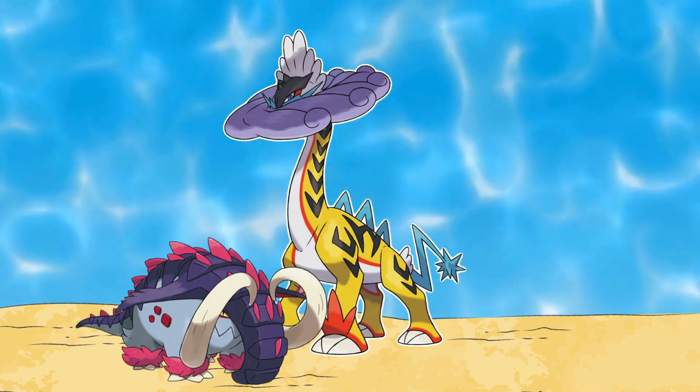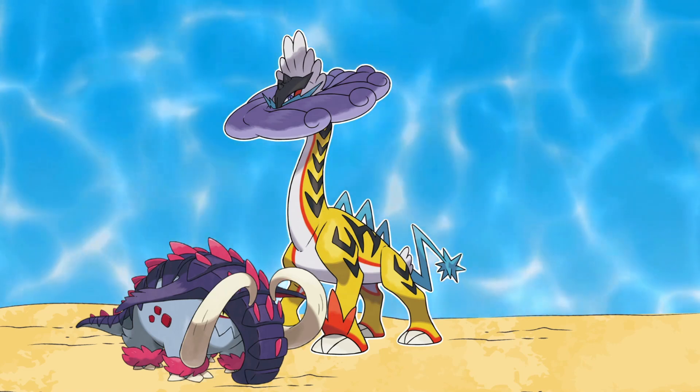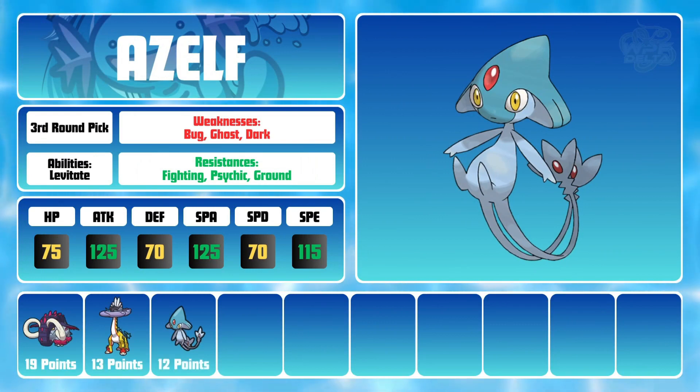So in order to offset some of those weaknesses, I decided that for my third pick I'll grab a mon that I've been looking to get for a while in Azelf. Azelf joins the squad with monstrous attack and special attack stats and a great 115 base speed. While it lacks natural bulk, Azelf can fill a ton of roles as a mixed attacker as well as a support Pokemon.